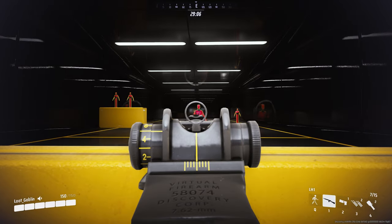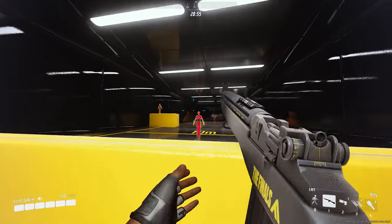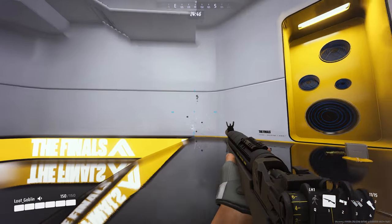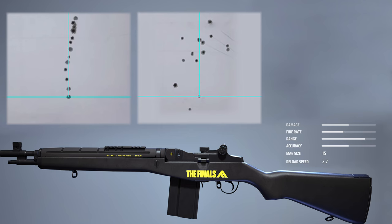I think a lot of lights choose SMGs more than anything, but this gun's a great medium. It has a really easy control pattern, as you can see, both for hip and aiming down sights. It's mostly just a straight pull-up. If you're going to do hipfire, I'd recommend aiming a little lower, as the recoil pattern sits a little high.